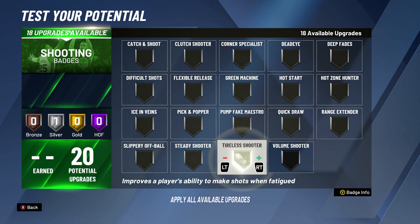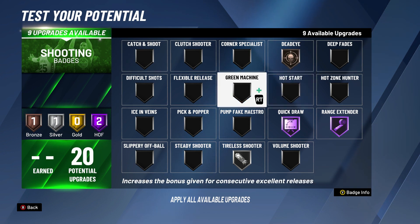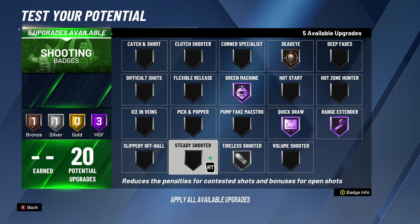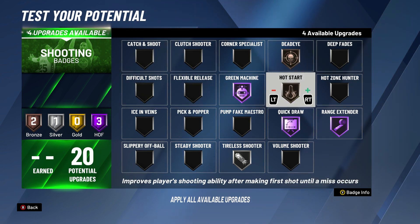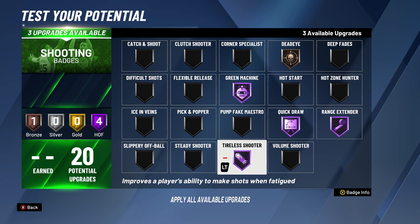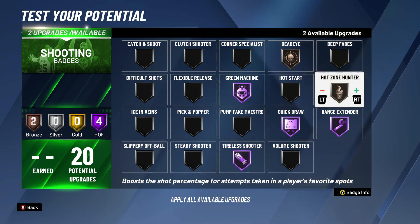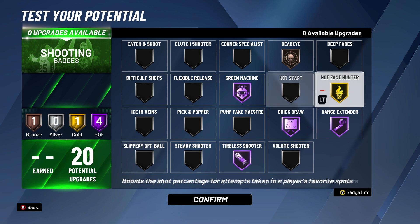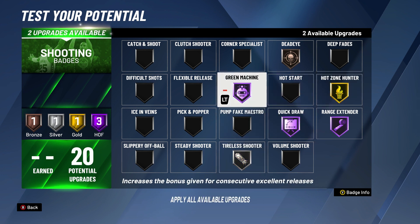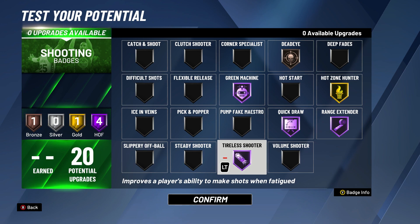For my shooting badges: Difficult Shots — put that at silver. Range Extender — Hall of Fame, need it. Quick Draw — Hall of Fame, need it. Dead Eye — I feel like bronze. Green Machine — need that on Hall of Fame. I had Hot Zone Hunter on Gold. I'll change badges around a lot, but you can put Hot Zone Hunter on Gold, or lower Difficult Shots to silver and put Dead Eye to Gold. This is my shooting setup and I'll be shooting lights out.